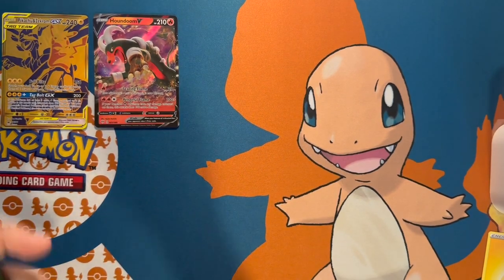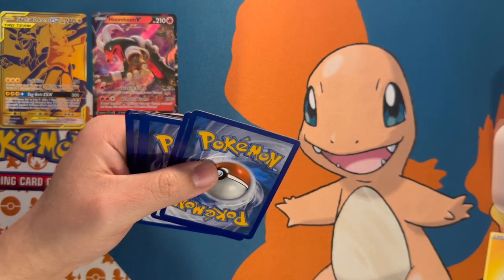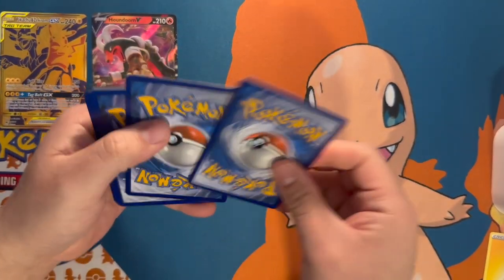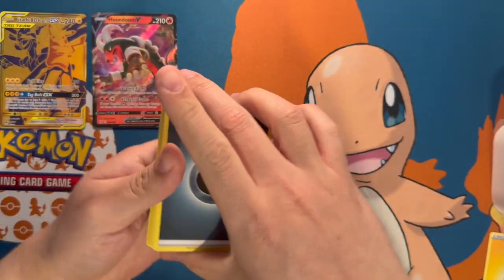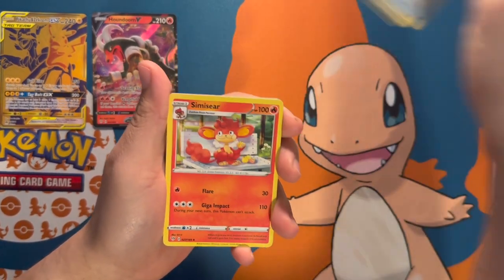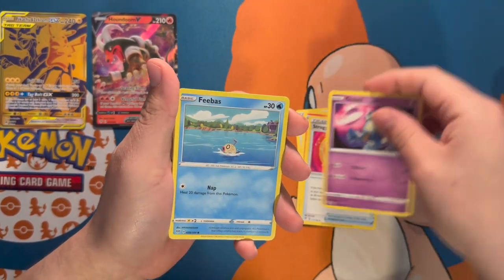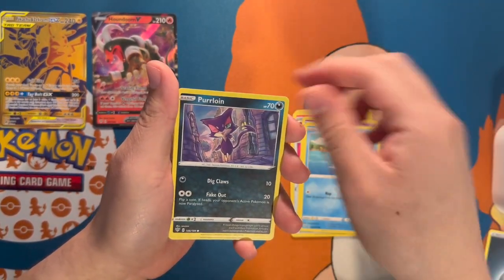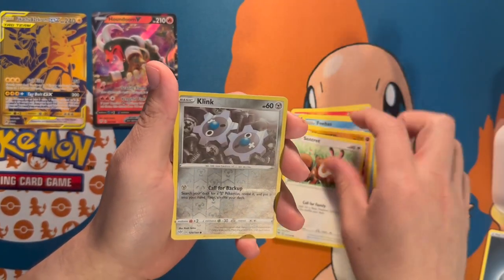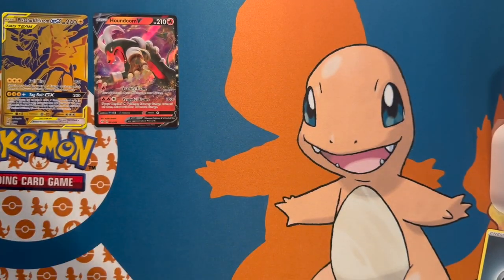I forgot to give you guys the code card — that was for the Houndoom pack. So we have a Karp, a Snorunt, Hippopotas, a Klink, and an Escavalier non-holographic rare.